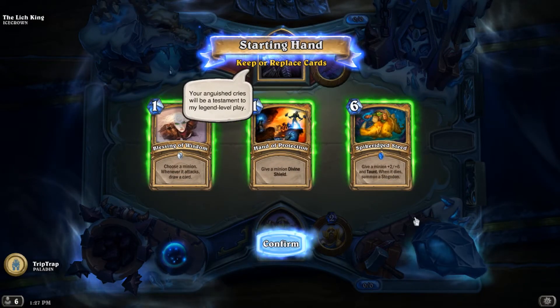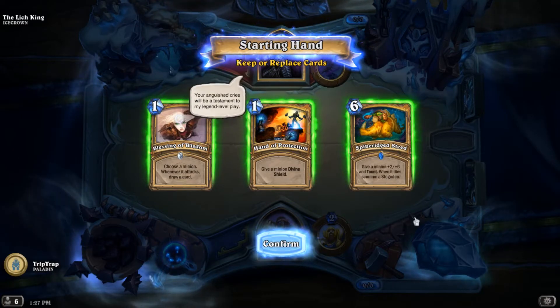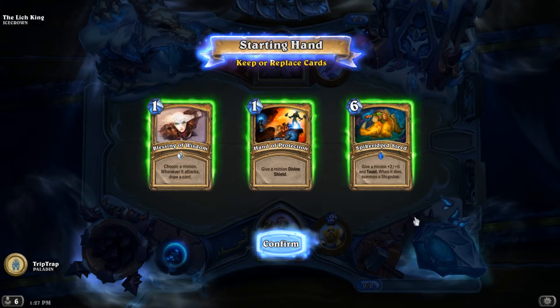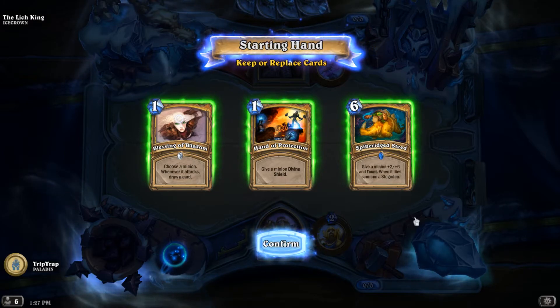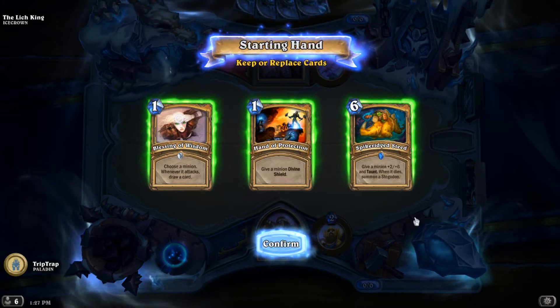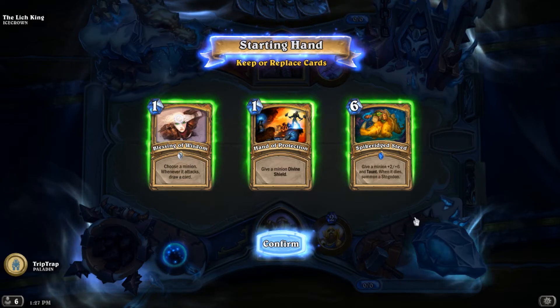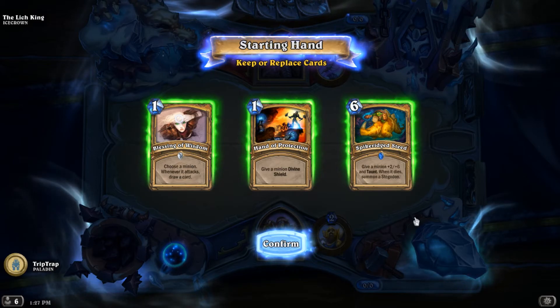Against the Lich King there's no mulligan timer, so I figured out you could utilize this principle to just wait. And the longer you wait, the longer the Lich King cannot touch you, and you're straight.